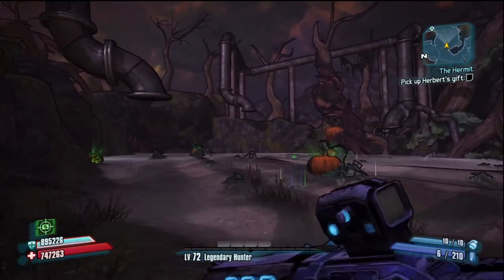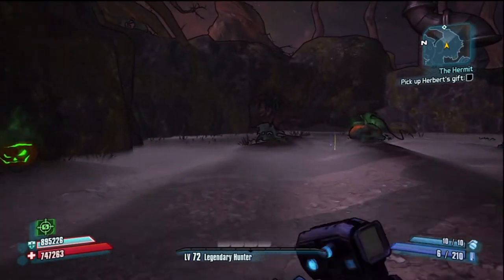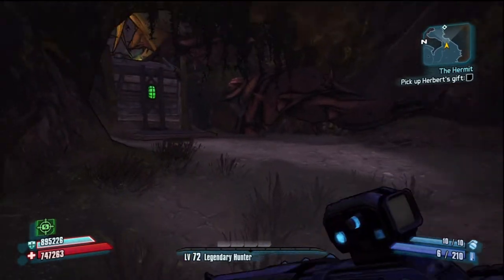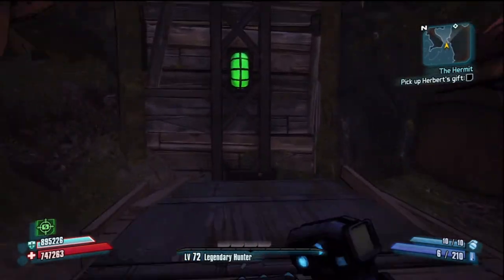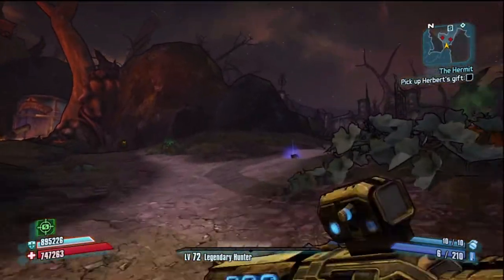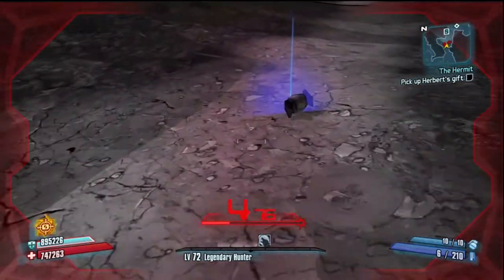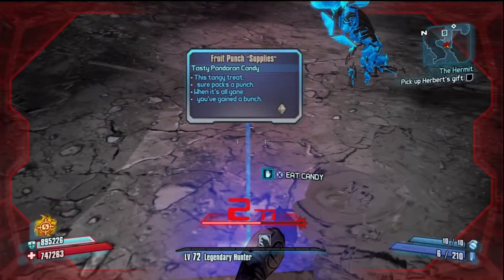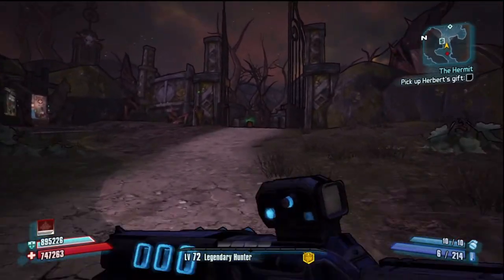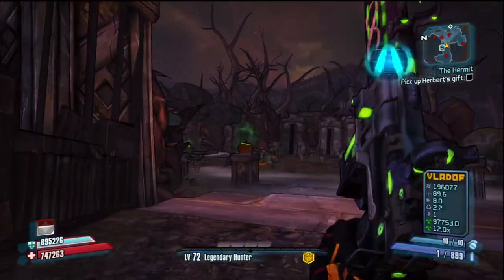So the four parts to the Easter egg: one is to defeat the Pumpkin King, which puts one of the torches above those catacombs alight. Another is to destroy the six red pumpkins — we've already destroyed three of them. Another is to find the three horror movie TVs — we found one of those. And the final one: there is a cauldron where you sacrifice a gun, a shield, and a grenade into it, and then it gives you a weapon chest.